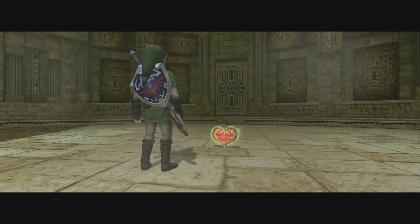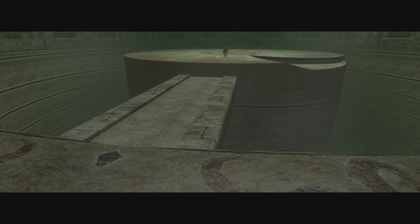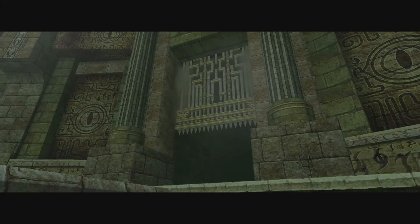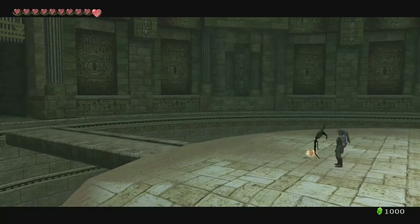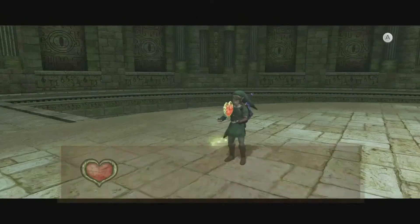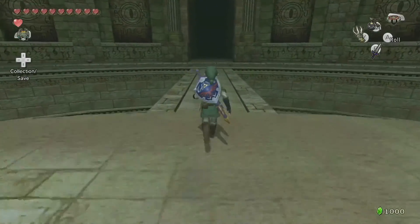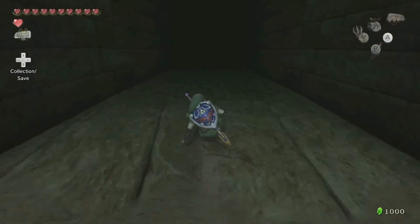There's our heart container — now this curse is lifted. The door opens — nice and sweet! Alright, let's go — we're close to the Mirror of Twilight. Let's go get a heart container for our troubles. We're out of here! Very fun boss fight in the end, very enjoyable.